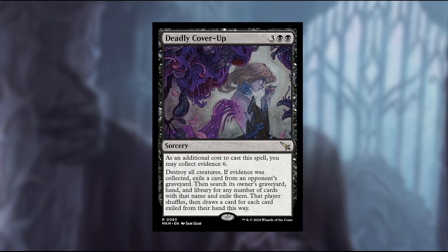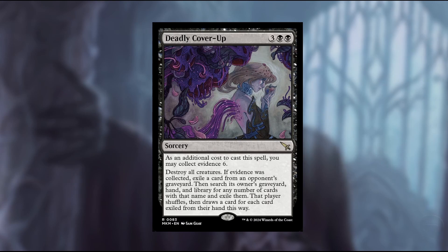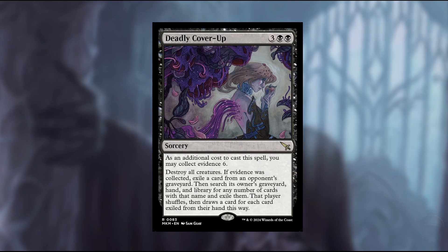Today's card of the day is Deadly Cover-Up — three and two black for a sorcery. As an additional cost to cast this spell, you may collect evidence six. It also destroys all creatures. If evidence was collected, exile all cards from an opponent's graveyard, then search that owner's graveyard, hand, and library for a number of cards exiled this way. That player shuffles and draws a card for each card exiled from their hand.